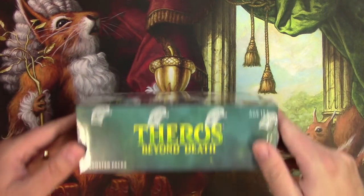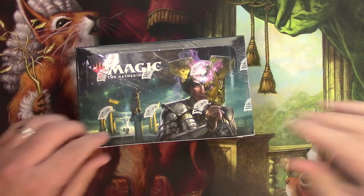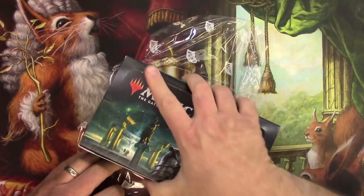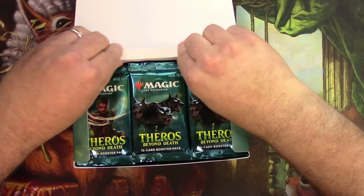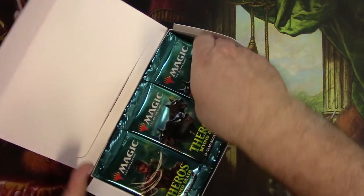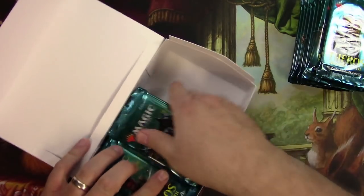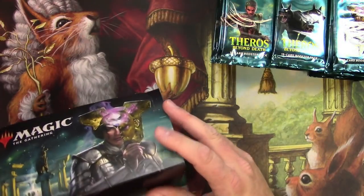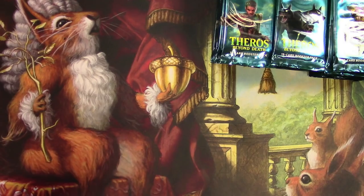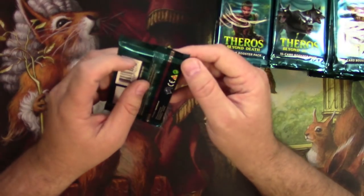Hey everyone, today we're going to open up this box of Theros Beyond Death and see if I can get some value out of it. It's that time — new set, new boxes to open. Let's go. There are pretty good mythics in this set, some good rares, and just a couple of uncommons we'll be looking out for. Looking for a Gray Merchant and a Field of Ruin.